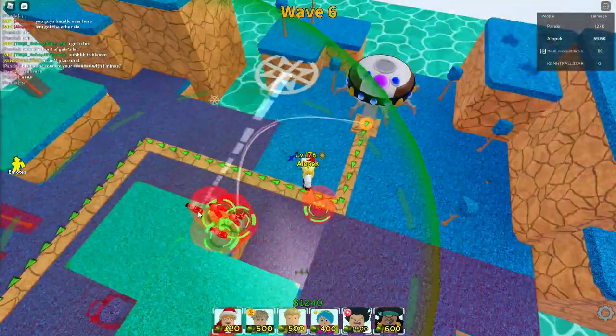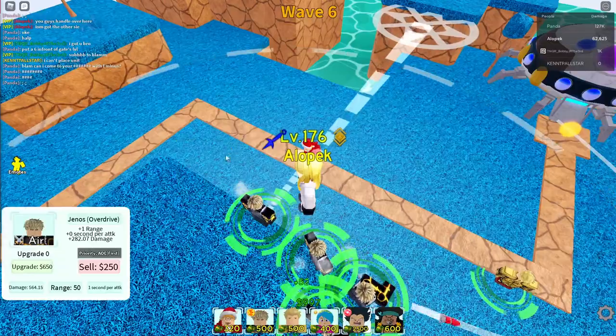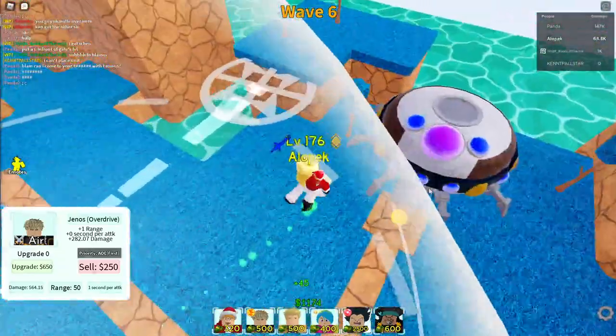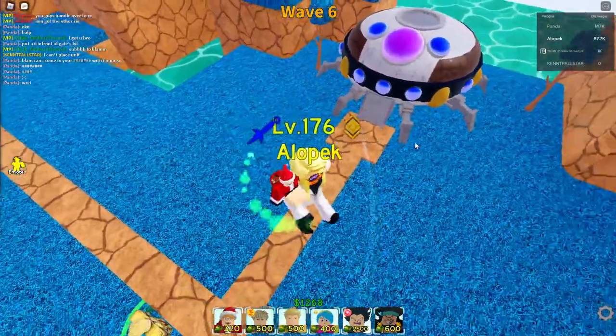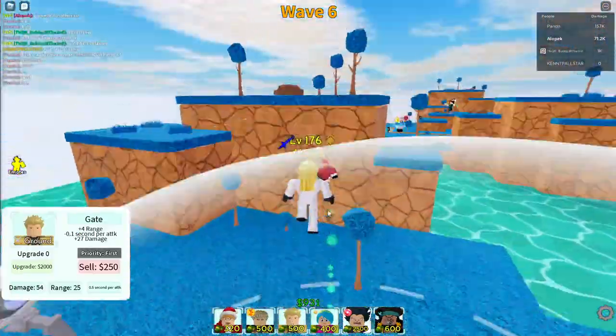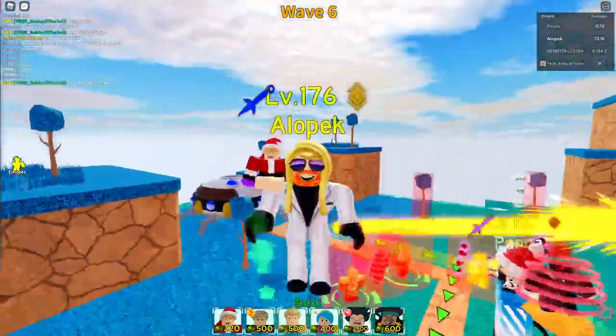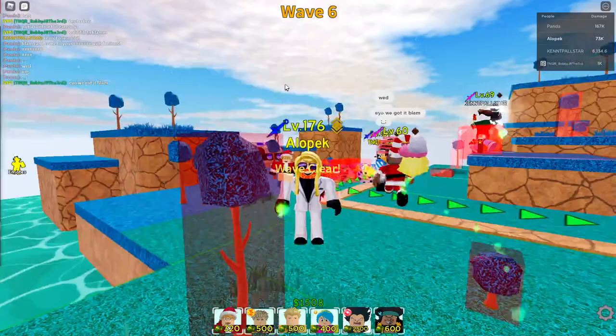You might want to equip the blue eye orb or the fire rage orb on Genos. I recommend the blue eye orb because it's going to be a slight advantage. For some reason I didn't equip that on him - it's going to give you another couple seconds extra speed.